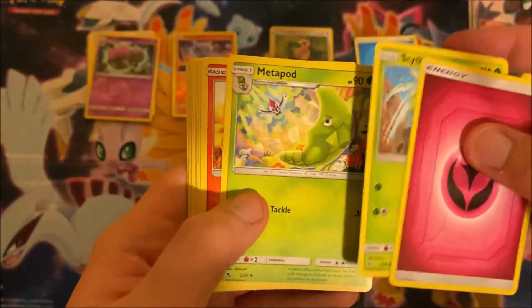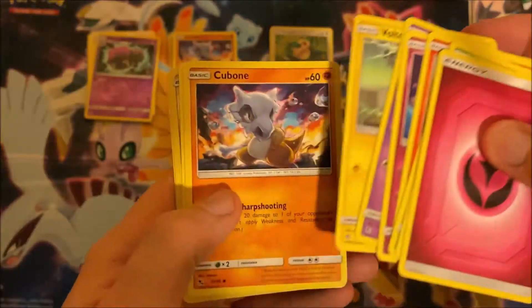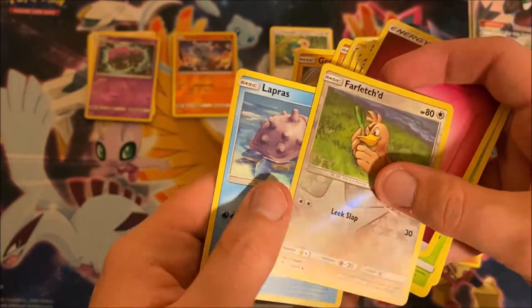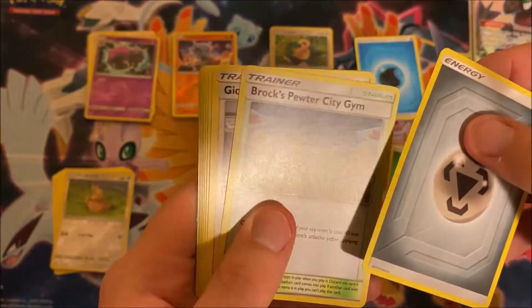Pack five — we have energy, Scyther, Metapod, Magmar, another Koffing. Feel like we've gotten a lot of these. Farfetch'd, Farfetch'd, and Lapras. Pack six — we have energy, we might have something good here.